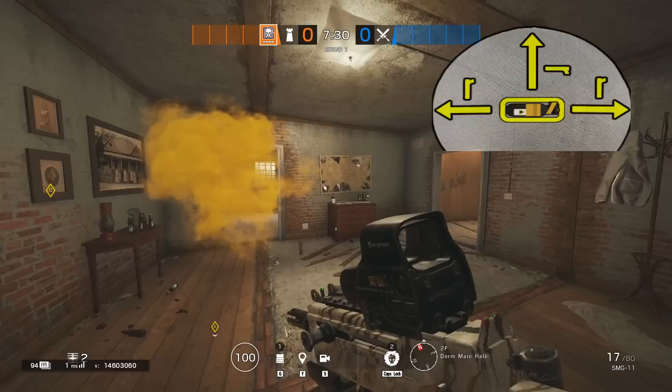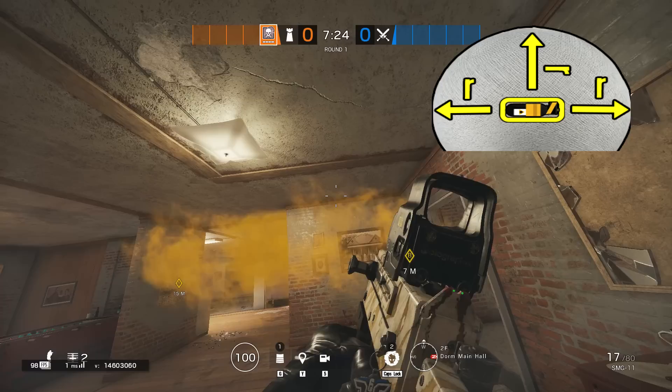Smoke: the smoke gas goes through the walls in a semi-spheric shape. It deals damage behind the smoke canister, but the radius is greater on the side of the smoke as well as in front of it.